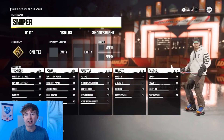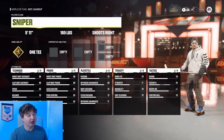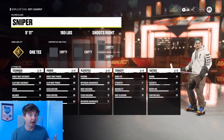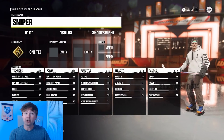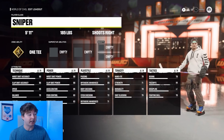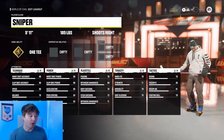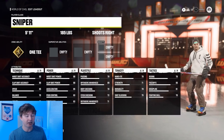And speaking of customization, guys, World of CHEL is now using an all-new customization system as well. They actually have new attribute categories. I'm not sure if this is going to span across all modes, so if your guys in Franchise mode HUT will also have their attributes split into these categories, we'll have to wait and see. But starting off with Technique, you have your two shot accuracies, speed, balance, agility. Power is the two shot powers, Excel, puck control, endurance.